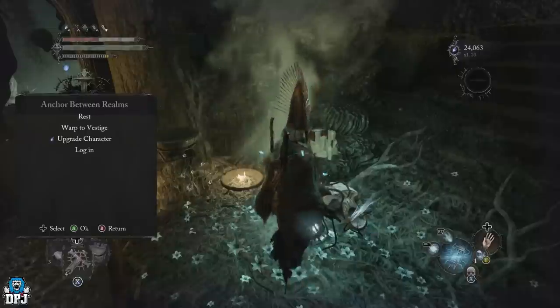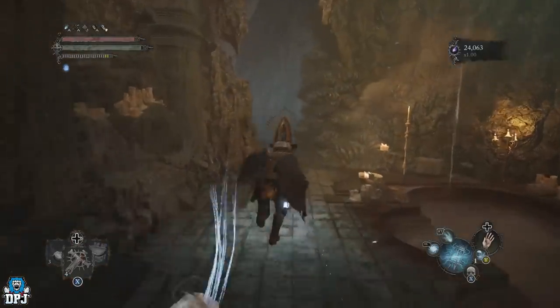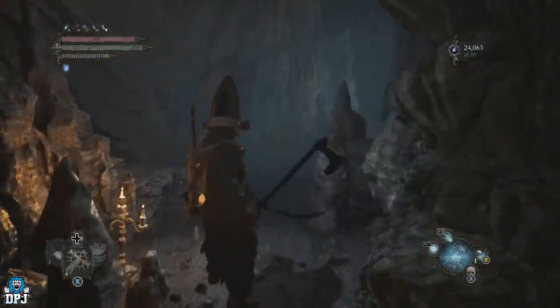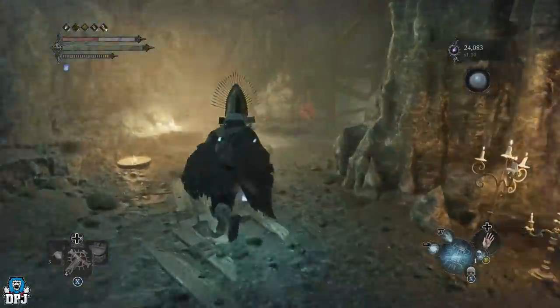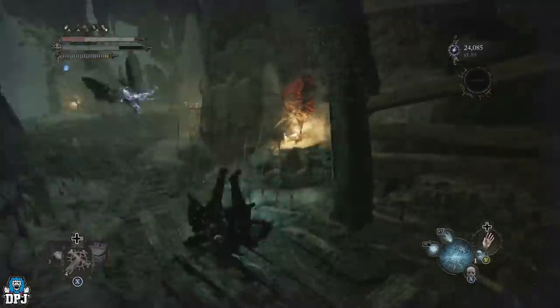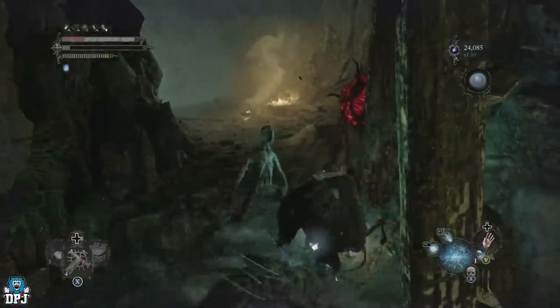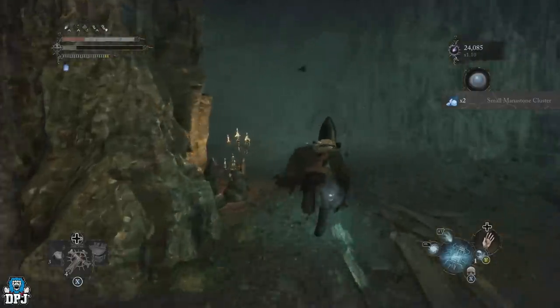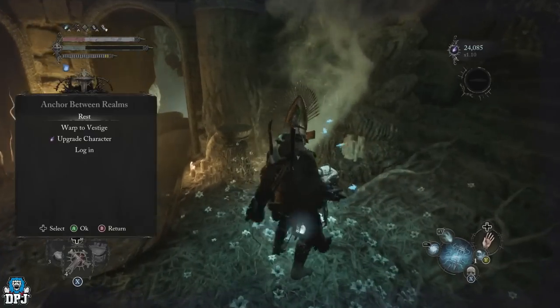I'll show you what's actually happening before I show you the location. I'll enter the umbral realm to see what's going on — if we come down this way you'll see all these red things on the wall. They all blow up and take out all these enemies, and because we're on the other side of the wall they all die. We just siphon that Vigor straight through the wall — how crazy is that!